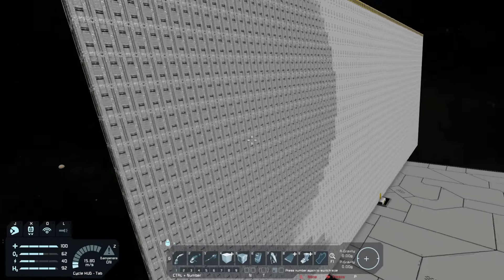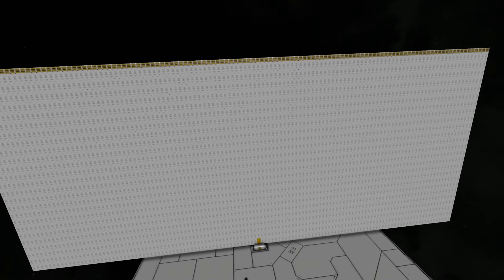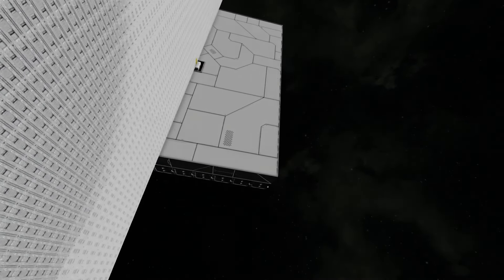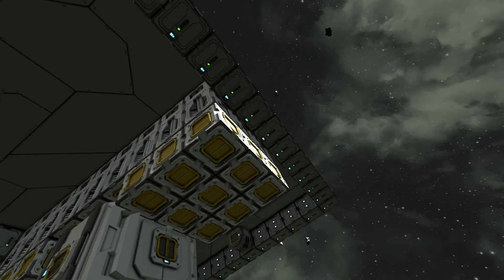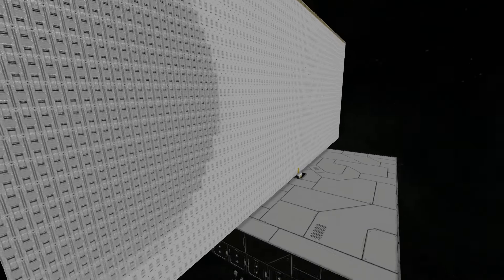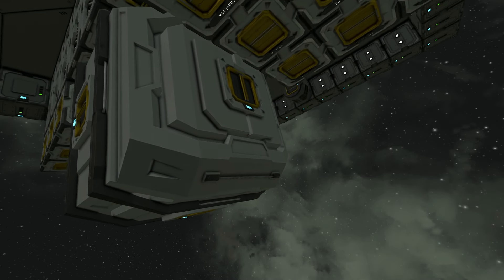Next we have small hydrogen tanks. Unfortunately we can only do one layer because the game doesn't like multiple layers — I think it's because they have conveyor connections. Moving hydrogen from one to another is really laggy. I'm trying to push in as much hydrogen as possible before we ram it, because that's going to cause a nice big explosion. I put a whole layer of about six of them, but every layer took about five minutes to load.